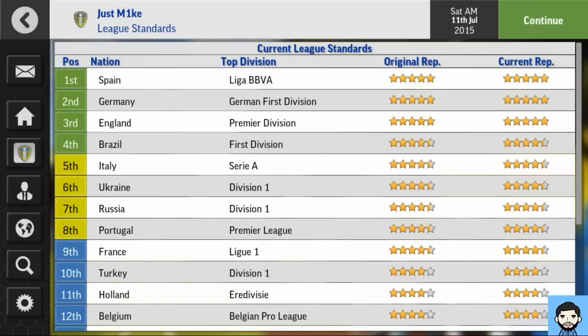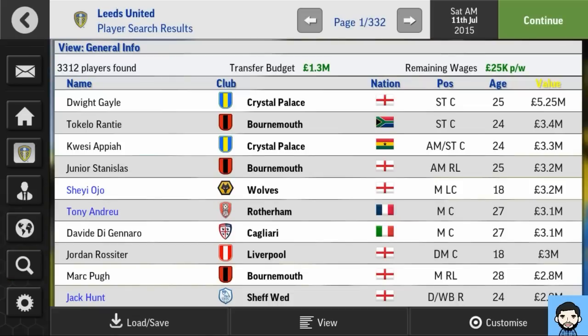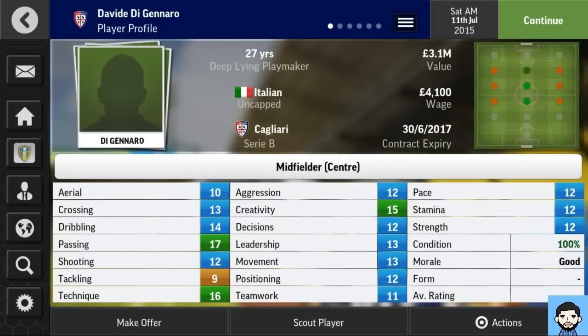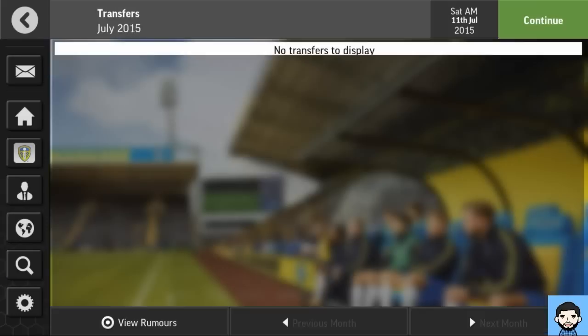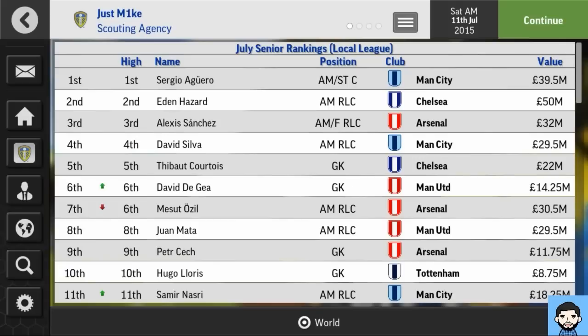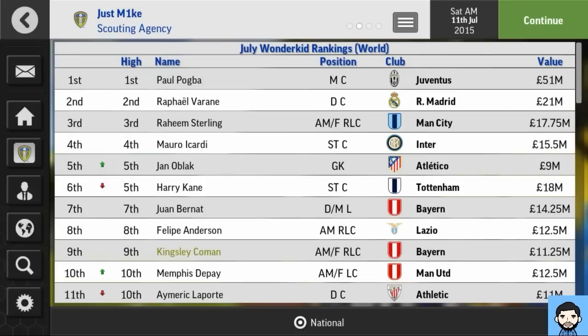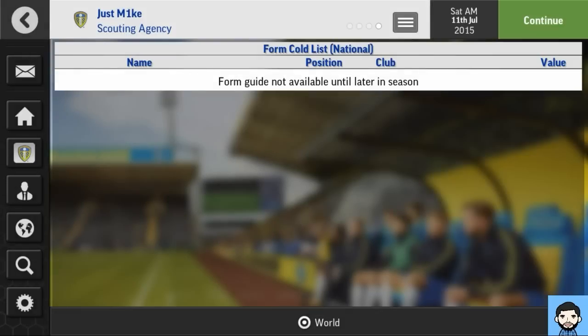League Standards is a feature from last year that I really like — you can actually take a league and improve their standards of football based on progressing their youth. The player search menu unfortunately looks like it's stayed exactly the same — no new views or customization, which I was hoping for. Filters look identical to last year, which is slightly disappointing. The job screen is identical. Scouting agencies — added last year — you can see local or worldwide senior rankings and youth rankings to find wonder kids.